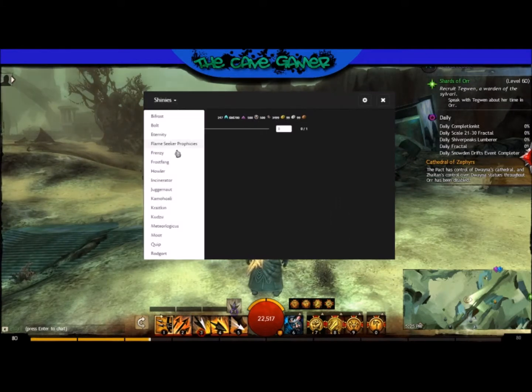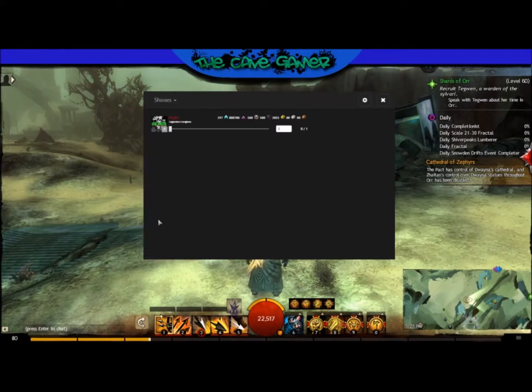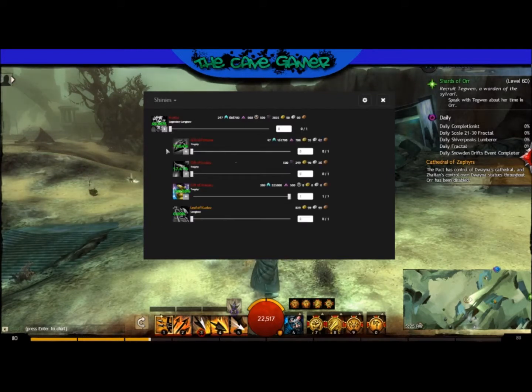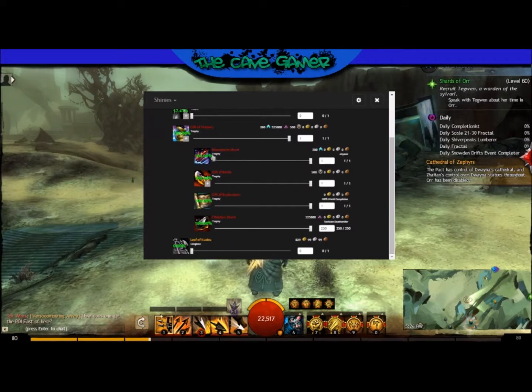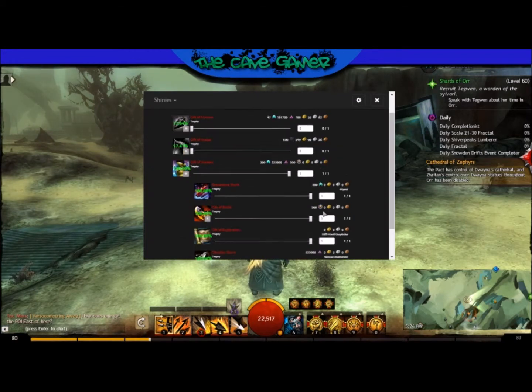Over here I actually have some progress started on this one, which I've been trying to make for an exorbitant amount of time. It'll basically input what you have of each item. I have everything I need for the Gift of Majesty. If we open up this tab, we can see that you need one Bloodstone Shard, one Gift of Valor, one Gift of Exploration, and 250 Obsidian Shards.